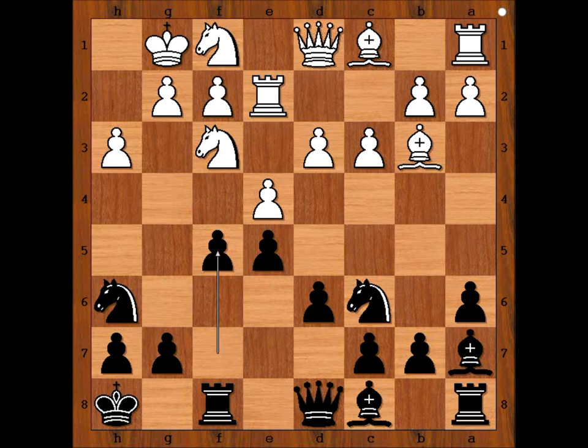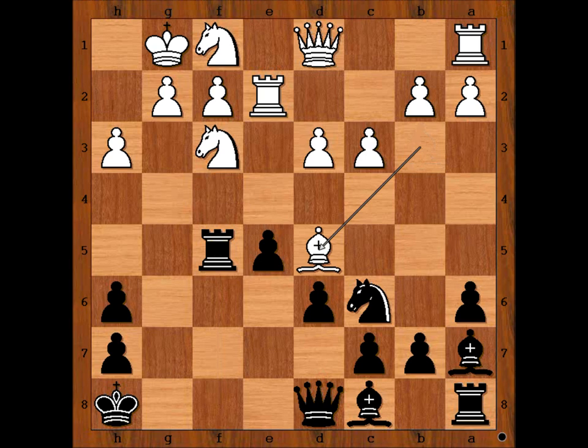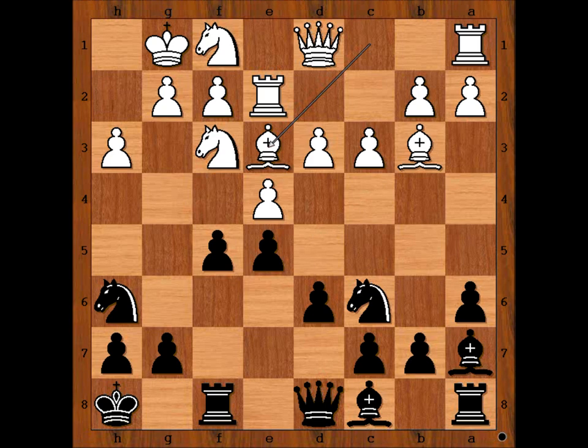White to move. Should white capture the knight on h6 or play bishop to e3 and get rid of black's dark-squared bishop? What would you do — take the knight or play bishop to e3? Bishop takes knight is actually the better move. The variation goes: pawn takes bishop, pawn takes pawn, rook takes pawn, bishop to d5 — and this variation would be better for white.